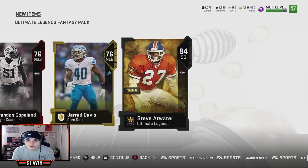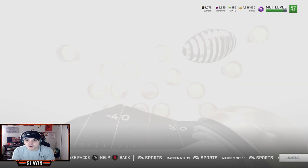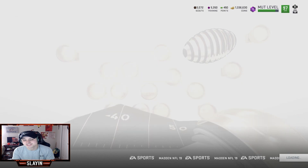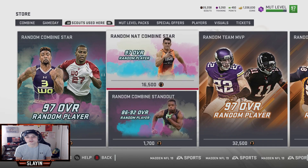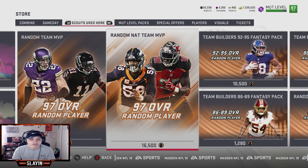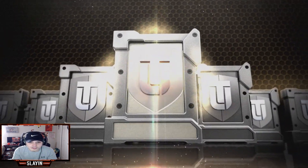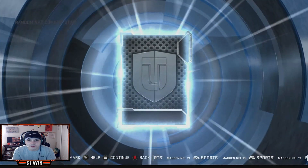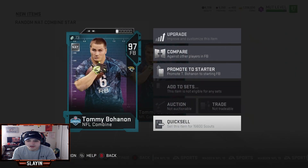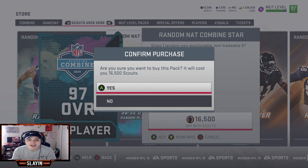Let's quick sell some stuff and hit the re-roll set to see if we can pull Odell. Random nat combine star, 16,500 — so it's going to be like the other one, a 900 re-roll set. Let's see if we can get OBJ on the first roll. These things are never my friend. 97 Tommy Bohannon — that's not going to cut it. You guys know these re-roll sets do not like me at all.